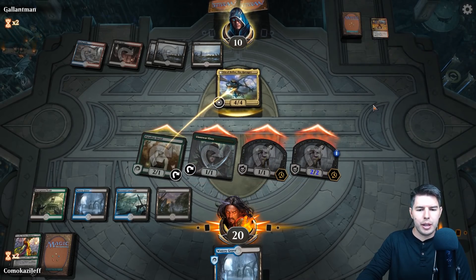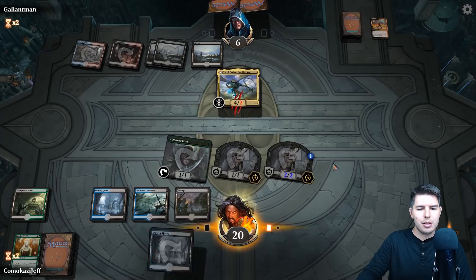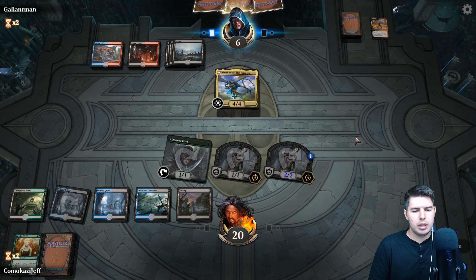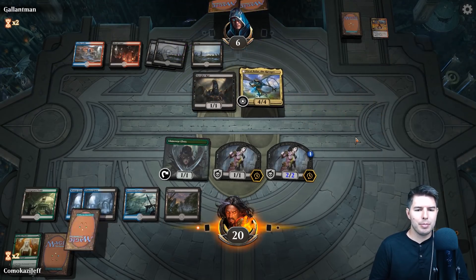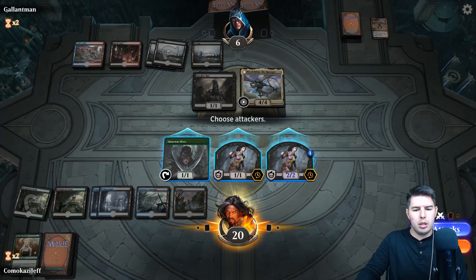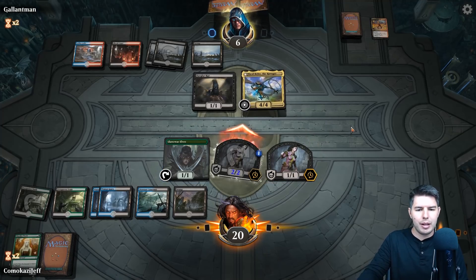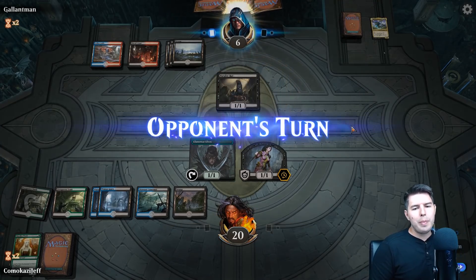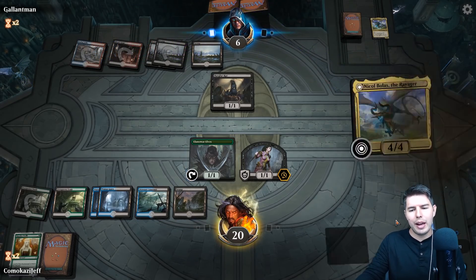They kill the Paradise Druid — yep, makes sense. Down to six. A Moldrotha would be amazing right now. We swing in with the two-drop — they'd definitely block the other one with Burglar Rat. That gets rid of Nicol Bolas — we're okay with that. We basically traded off our Vraska for several cards. They had another Nicol Bolas!